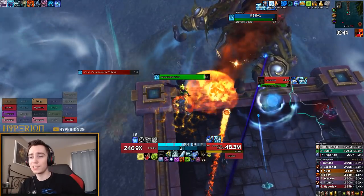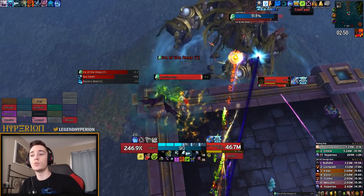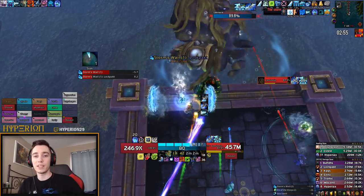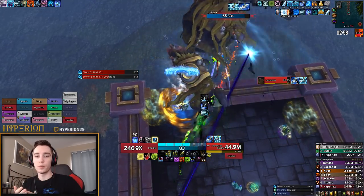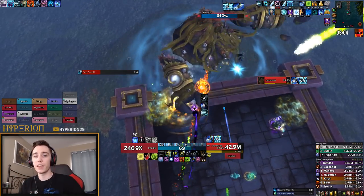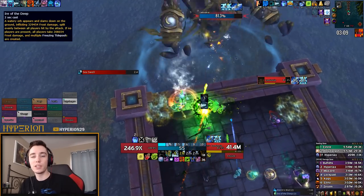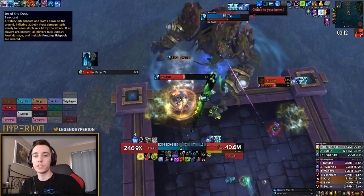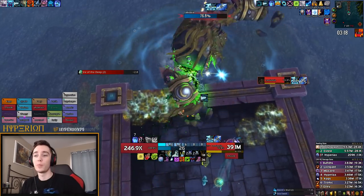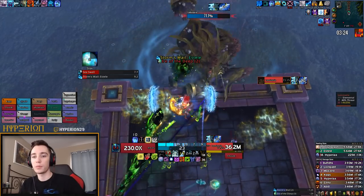Moving on to Stormwall Blockade — this is actually one fight where I didn't find AMS very useful for cheesing abilities, but it is useful for just mitigating damage. Most of the damage on this fight is magic damage — from the orb, from the electric shocks, from the soak mechanic — so you can use AMS to mitigate it. The only notably useful thing is being able to solo soak Ire of the Deep: that phase 2 circle normally requires multiple people to split damage, but if you just AMS and stand in it, usually one other person will soak with you and you'll take essentially no damage.